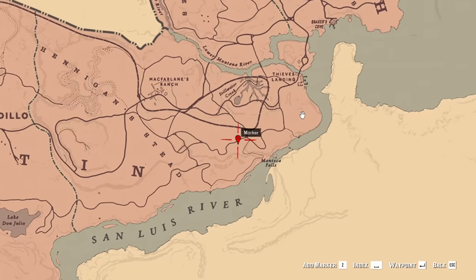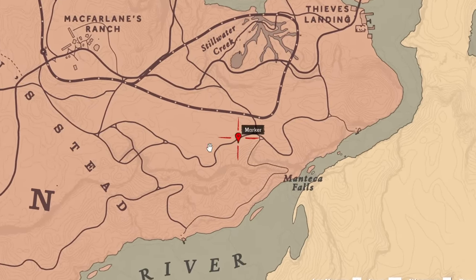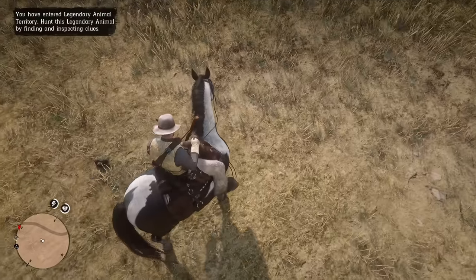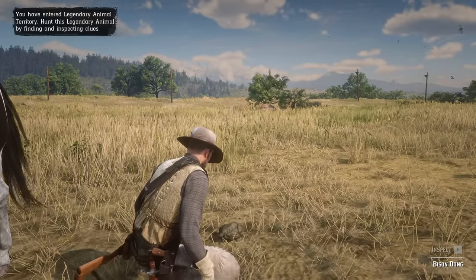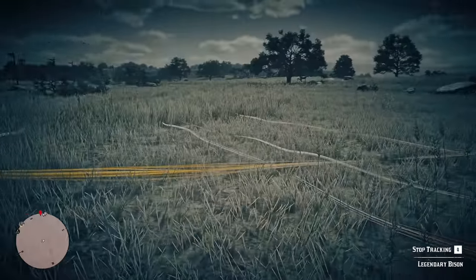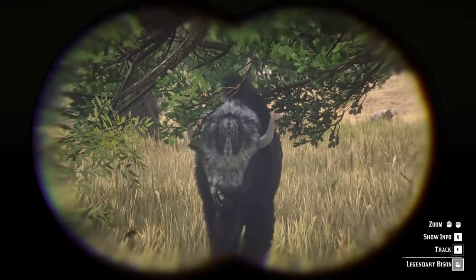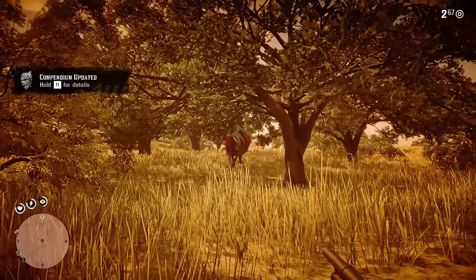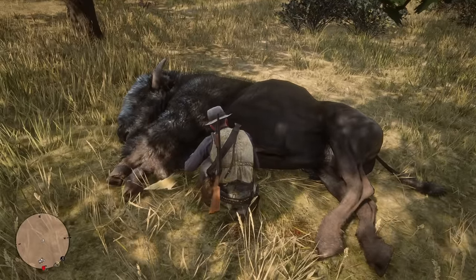So the next animal I'm going for is the Tantanka bison — I think that's how you pronounce it — but we need to go into an area where Arthur is not allowed to be, so I'm going to use some mods to be able to do this. Here we are — the first clue. This one was actually quite easy to find in comparison to everything else. Let's take a couple shots and hope he goes down. There we go — another one checked off the list. That's the legendary bison down.